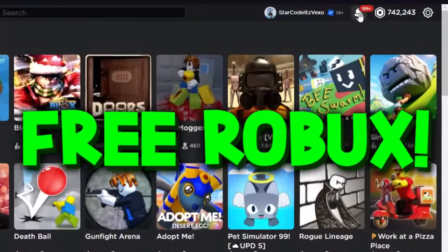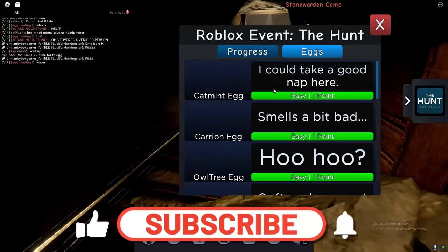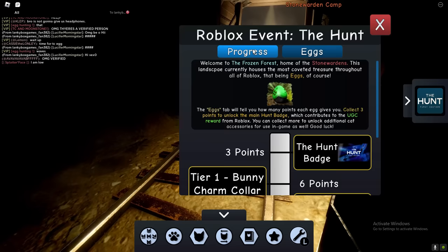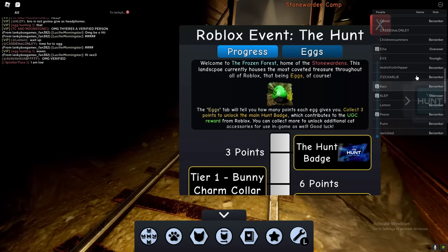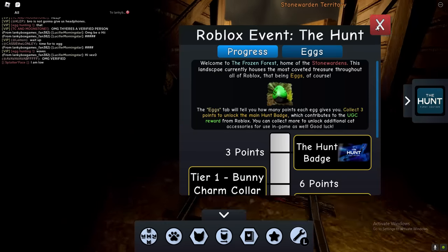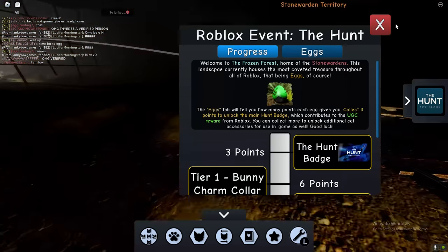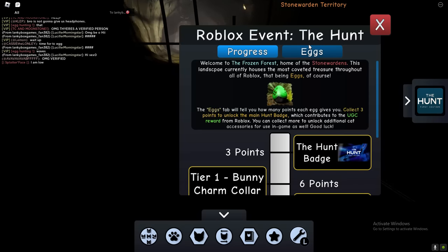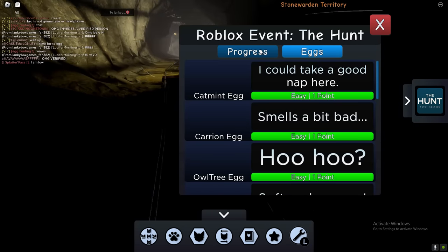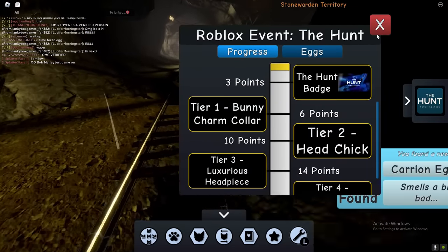In today's video I'm going to be showing you guys how to get all of the eggs in Warrior Cats Ultimate Edition. I've actually got some secret methods that I'm going to show you that you can use to actually get these eggs. This method I'm going to show you will literally make you get all of the eggs straight away, and it saved me a lot of time.